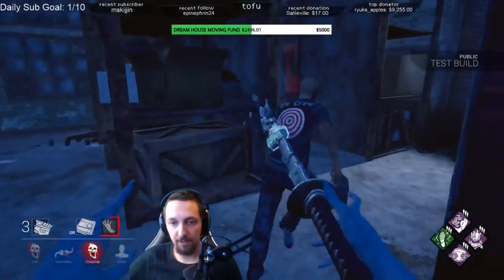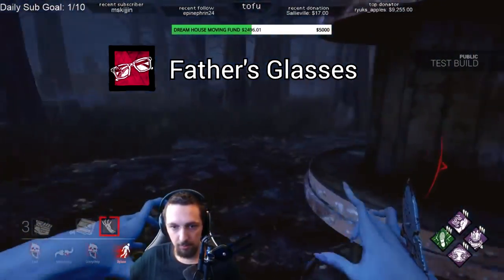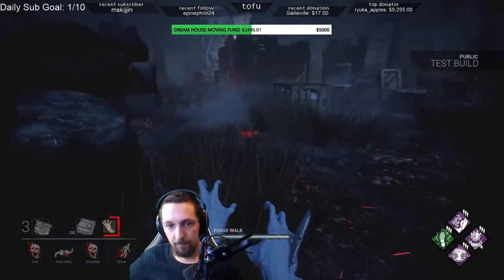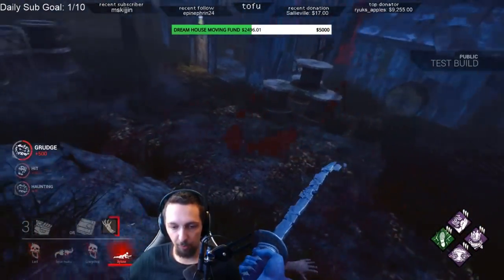One of, if not the best add-on, is Father's Glasses. This add-on makes blood appear while using her ability — otherwise it won't show up at all. This makes tracking insane because there's no way for an injured survivor to stop bleeding. With this add-on, you can almost guarantee a hit if the survivor you're chasing is injured.